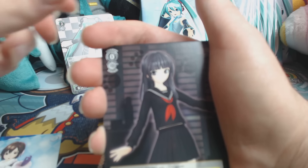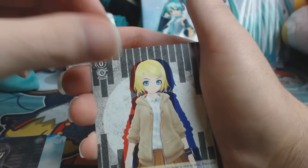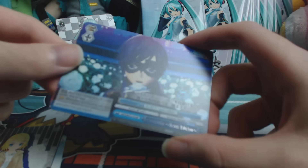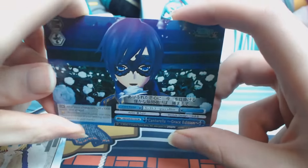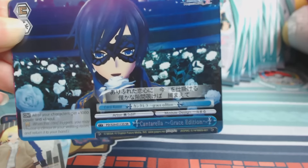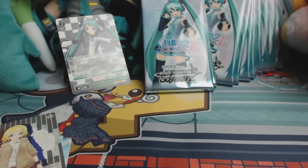I see something shiny back there — I have a jacket like that. Genocide of Miku — this thing is shiny, whoa! It's a seeker rare. All of your characters get plus 1000 power and one soul. SR — is that super rare or secret rare? It's a special rare.